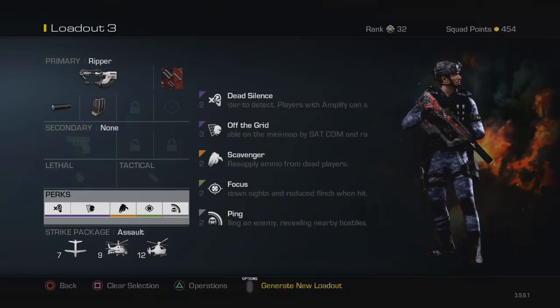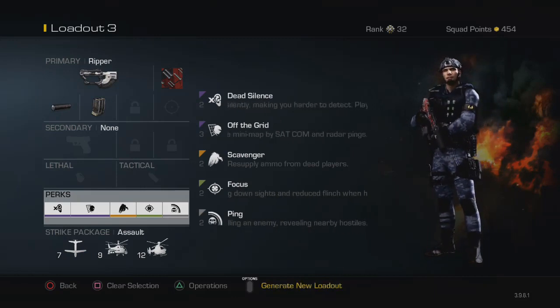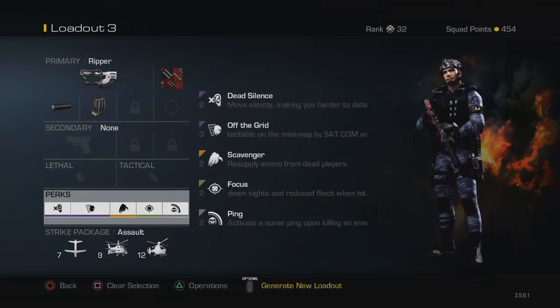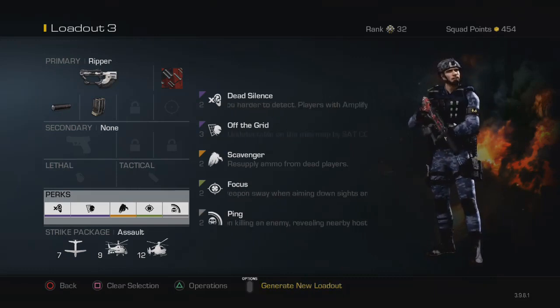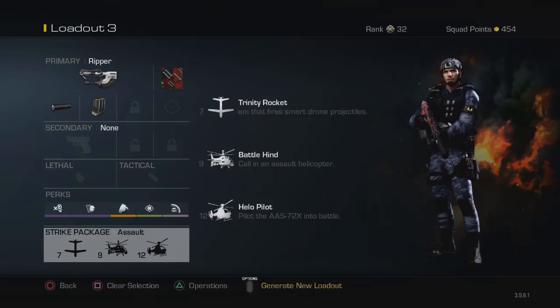Ping is great because you can kill somebody and then know someone else is nearby. It kind of sucks if they have Off the Grid, but basically if somebody pops up on your Ping, make sure you use it. As you guys can see, I use Trinity Rocket, Battlehind, and Helo for my scorestreaks.